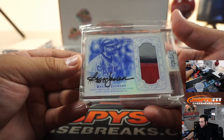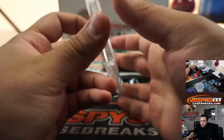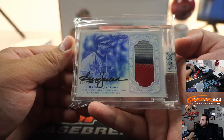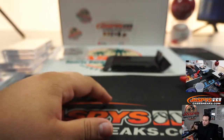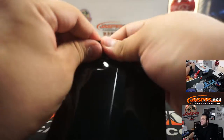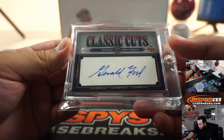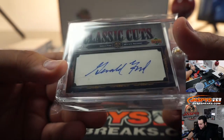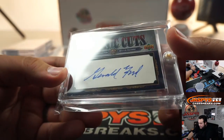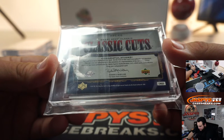Then we got a Reggie Jackson for the California Angels, 10 out of 10 — going to Jack, last spot mojo from Topps Dynasty 2015. And the last hit of the break — it's a Classic Cuts signature of Gerald Ford, wow, the 38th U.S. President, 26 out of 61, from Classic Cuts Upper Deck Sweet Spot, 2007. Everybody's going to have a shot at this one.